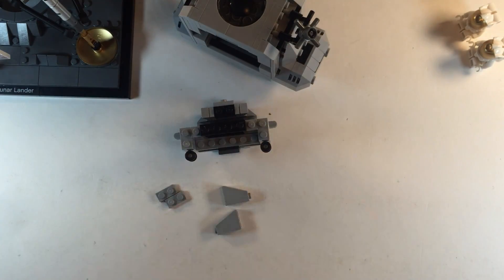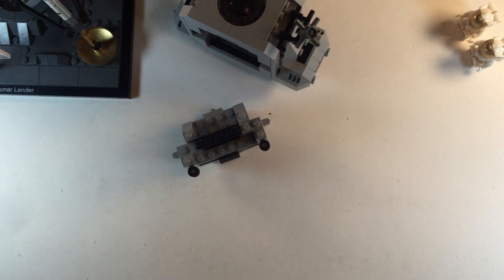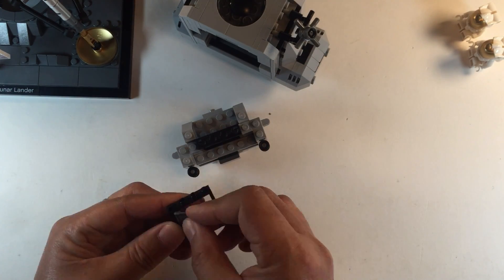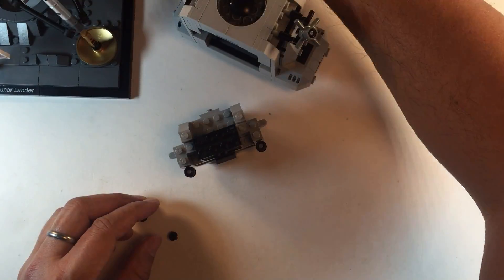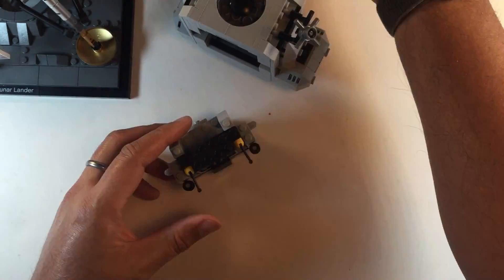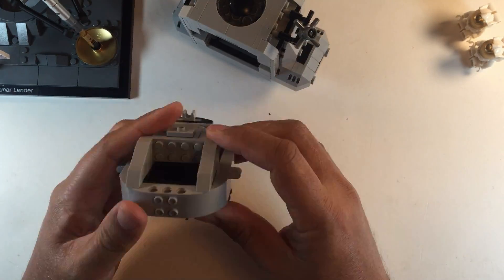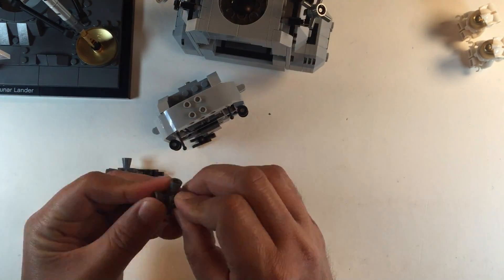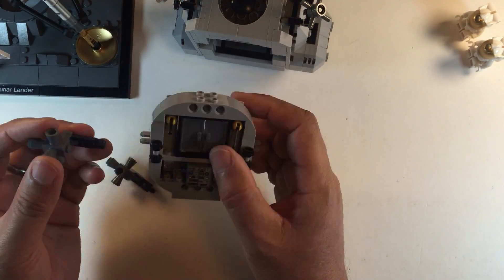Okay, engine stop. ACA out of defense. Control both. Auto. Descent engine command override off. Engine arm off. 413 is in. We've had shutdown. We copy you down, Eagle. Okay, everybody. T1. Stand by for T1. Tranquility Base here. The Eagle has landed.